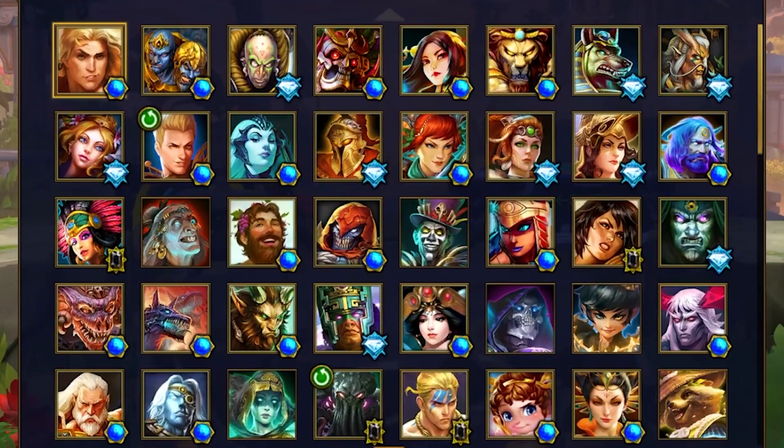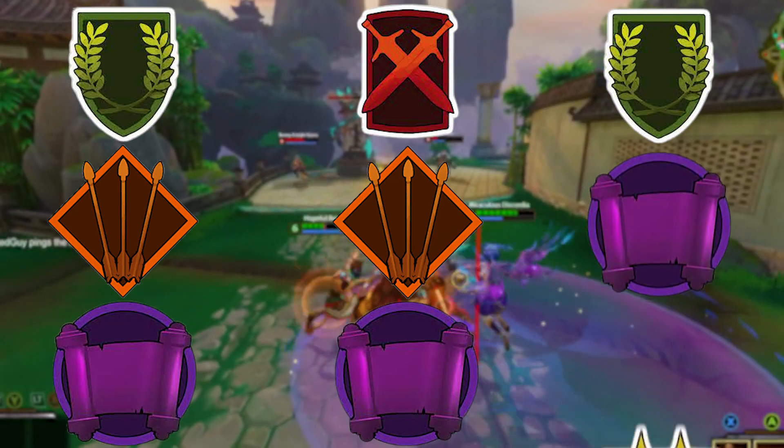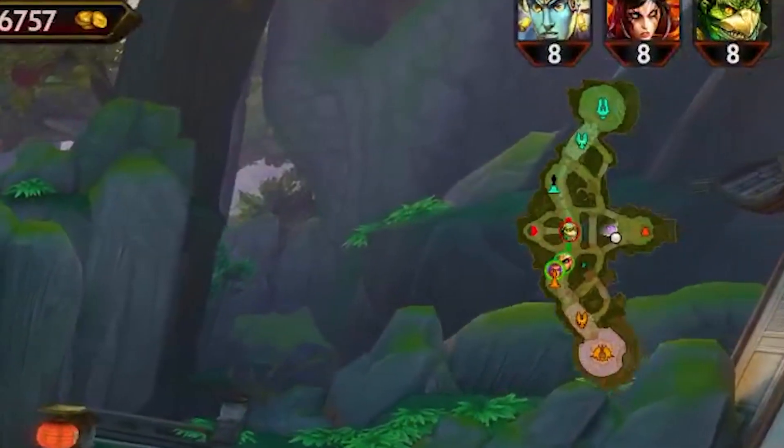Now you need to know how to pick your god in Joust, whether ranked or normal. You must have good team synergy and composition to win. The most common team compositions are: guardian, hunter, mage; warrior, hunter, mage; and guardian, mage, assassin. These are the most common team structures you will see, so make sure your team resembles one of these.